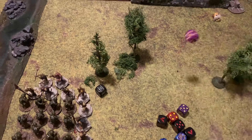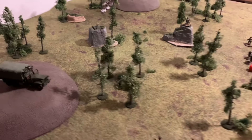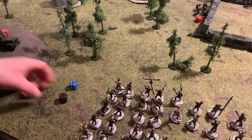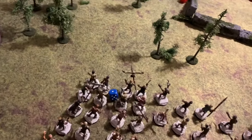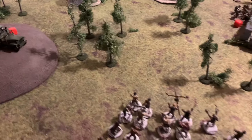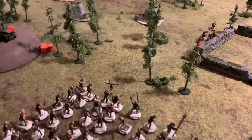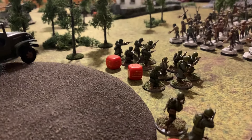A US truck packed full of engineers crashes onto the battlefield. Seeing a horde of zombies, the crew opens fire with the machine gun — two misses. Then it's another American dice, then another — two activations in turn three so far giving every chance to survive till dawn. The cavalry has arrived: all three engineer squads hop out of the truck at point blank range.